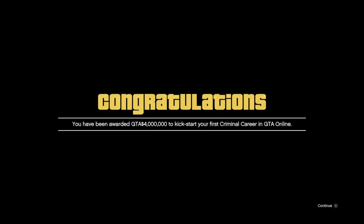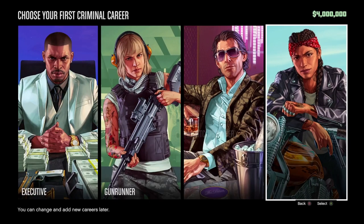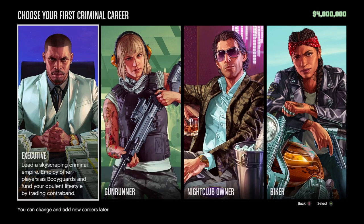Four million has been awarded to us — you've been awarded four million to kickstart your criminal empire. Now we get our choice between four careers: the executive, the gun runner, the nightclub, and the biker. It's funny because you definitely don't have to be a biker at all, but that's what they went with in the GTA story — it makes sense if you've played the games before.